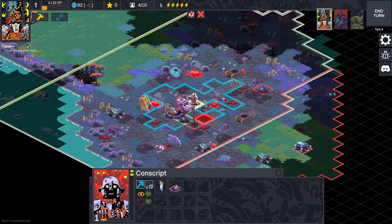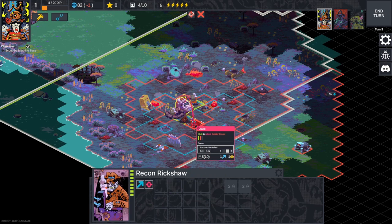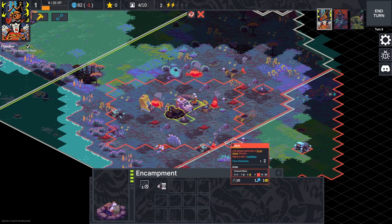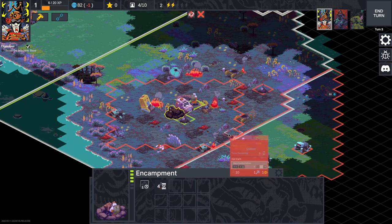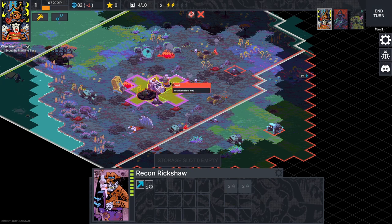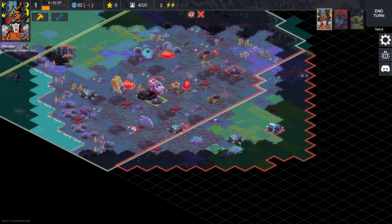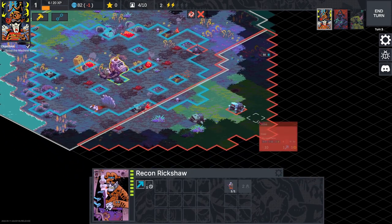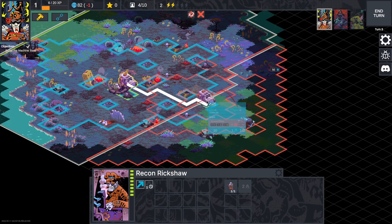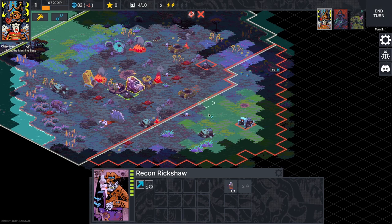We don't necessarily want to use that right away. We did a surge attack — used up three action points for doing so. Now I'll try to load up my unit, but you can't load up an encampment, which makes sense. I'm not sure if it would be a great idea to move aggressively; that enemy thing might be their version of a vehicle, in which case it would have an attack.